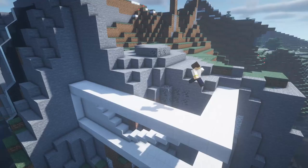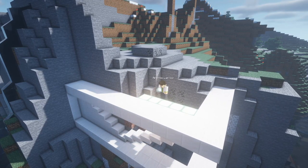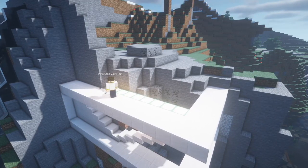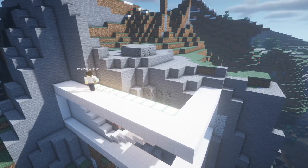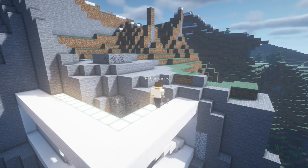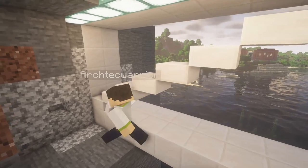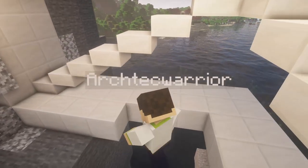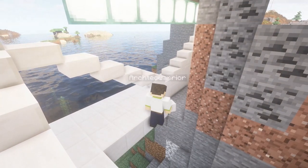After that you add light emitting blocks to the upper L. I've gone for sea lanterns because I think they look the most modern, but you can also use glowstone or other light emitting blocks as you wish, as long as they look good in your texture pack. After that you start to add another layer of quartz blocks to the lower L shape so it's three wide.